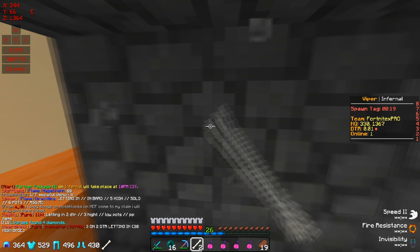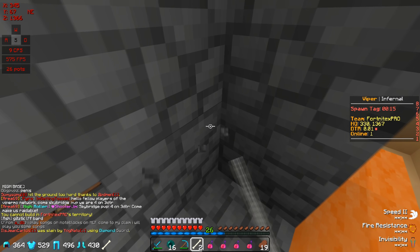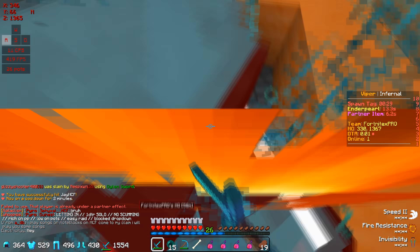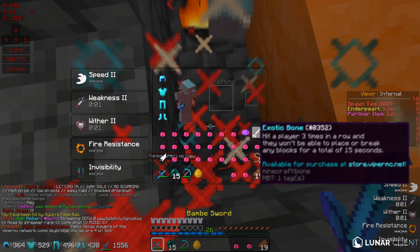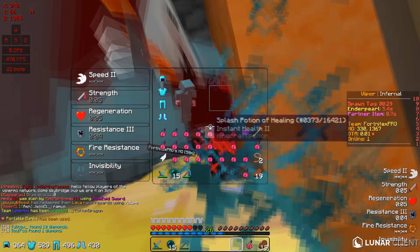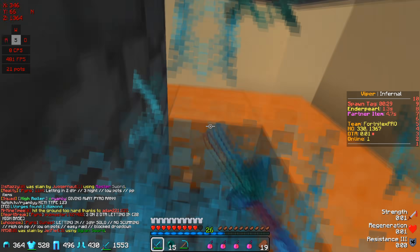Moving items into my hotbar in the heat of the moment messes me up, as you saw, but luckily he had one more hit till he was boned. I tried placing the portable Bambi outside the tunnel we were in, but I wasn't aware that it spawns right where you click it, so it became useless.